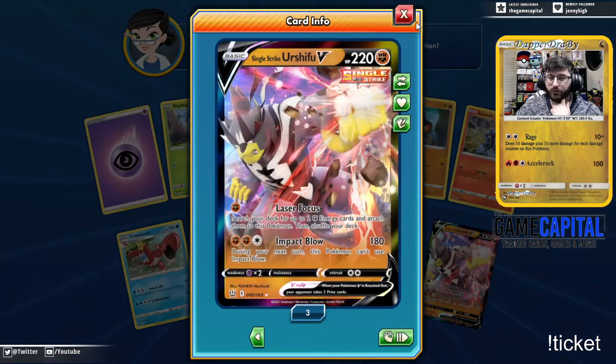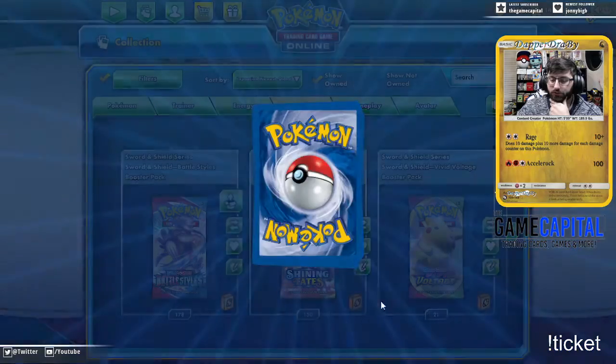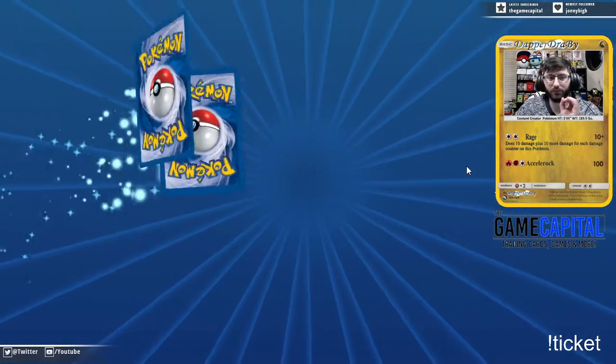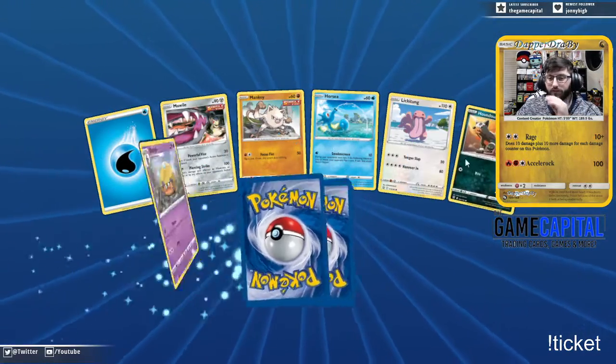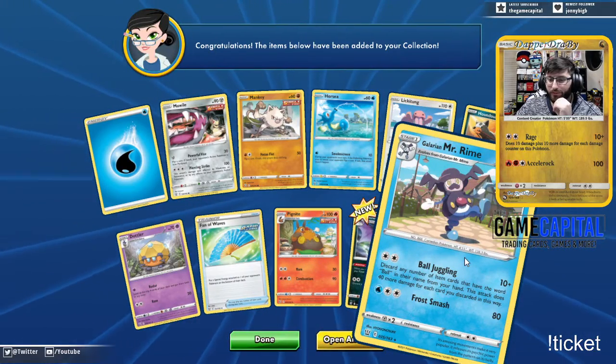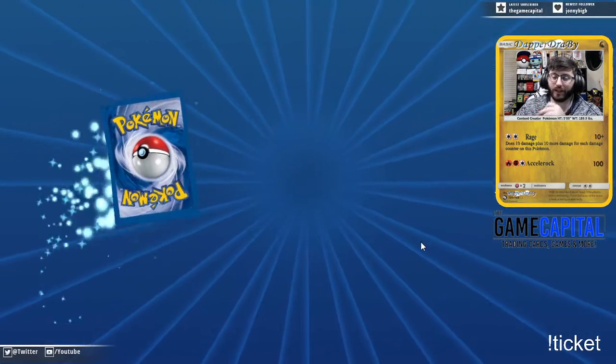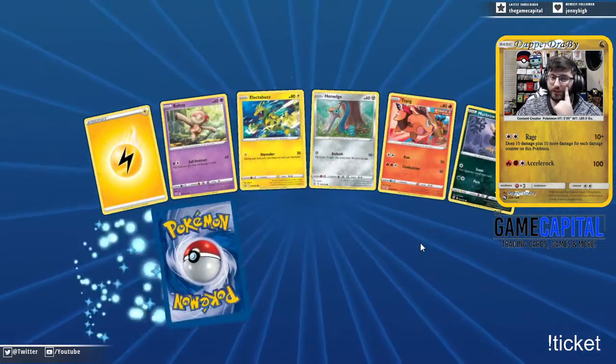There we go — single strike Urshifu V! I have zero VMAXes of that card. We got ourselves a Mr. Rime — oh, don't tell me that's gonna be a rare that's hard to get. I'd rather have more of that rare than the Victory Bell though.